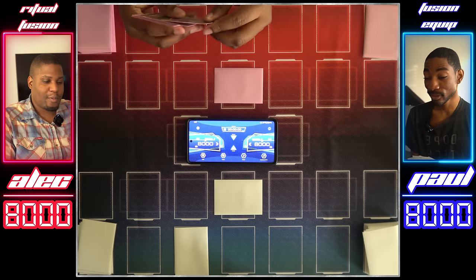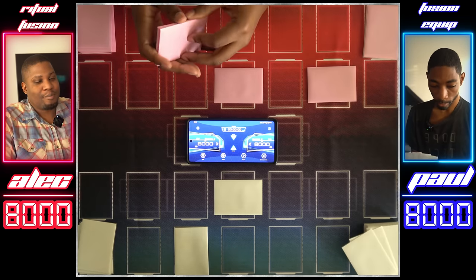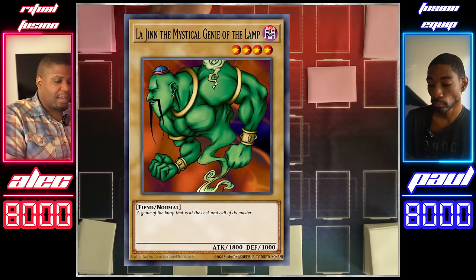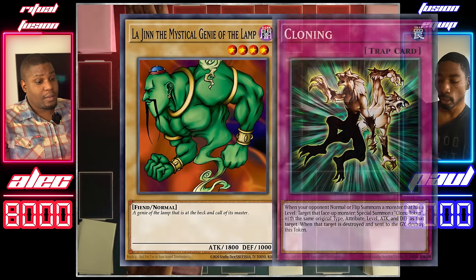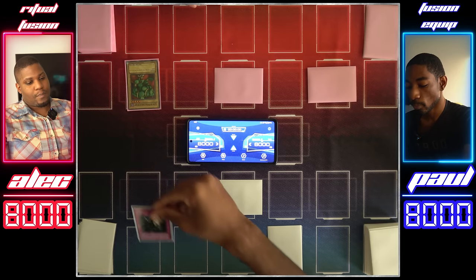Could set more — I will. Set a monster and pass. Draw. I'm going to set another card face down and pass. Draw for turn. Normal summon La Jin.